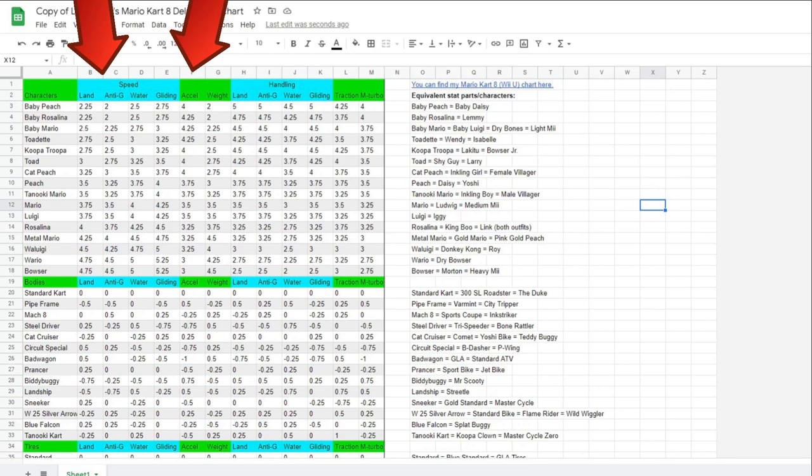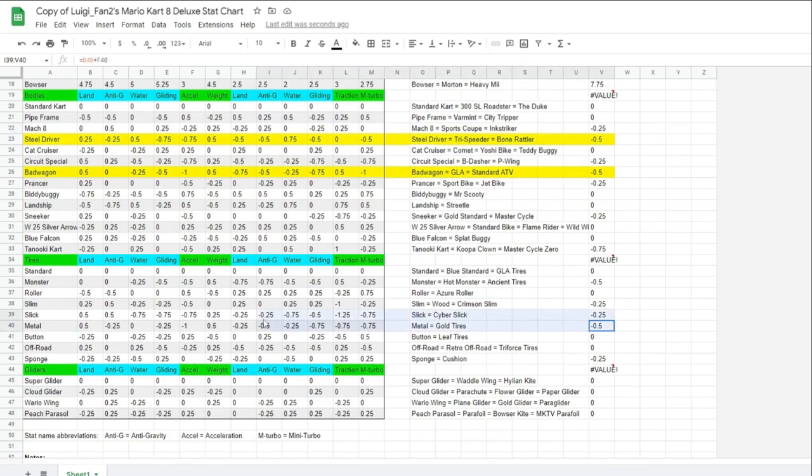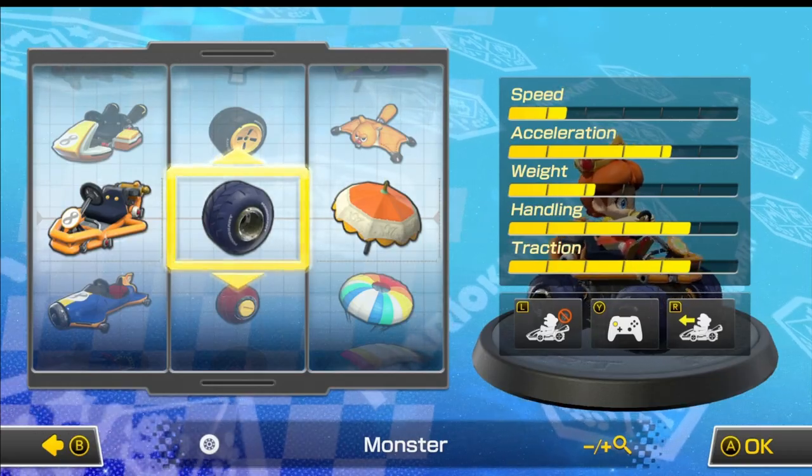And for that, we need to turn to our good friend math. All I did was take the value from the land speed column — because 90% of your race takes place on land — and added it to the value from the acceleration column, then picked the character, kart, and wheels with the lowest combined total. And boom, we got the slowest kart in the game: Baby Daisy on the pipe frame with the monster tires.